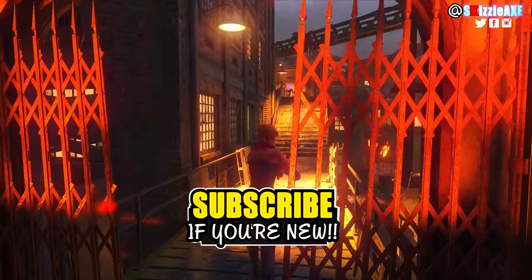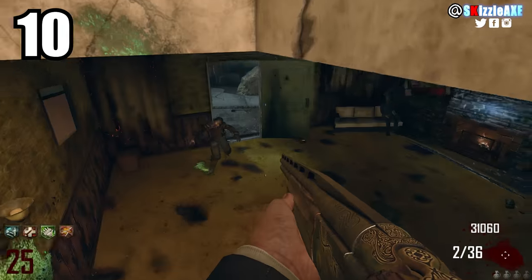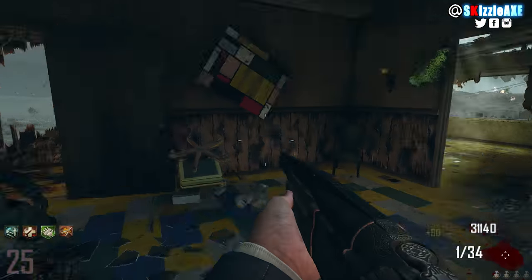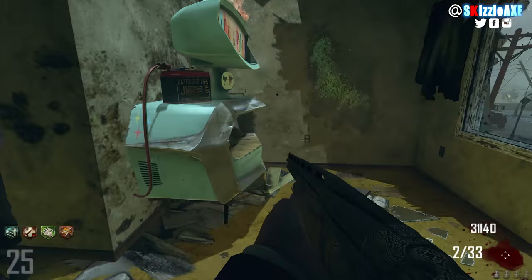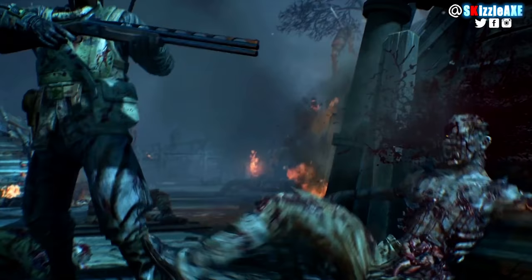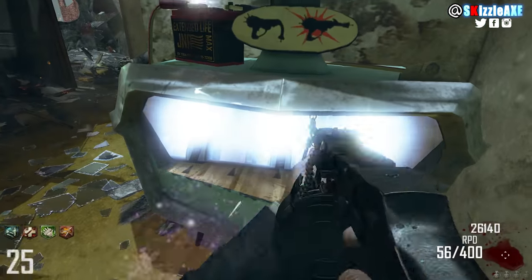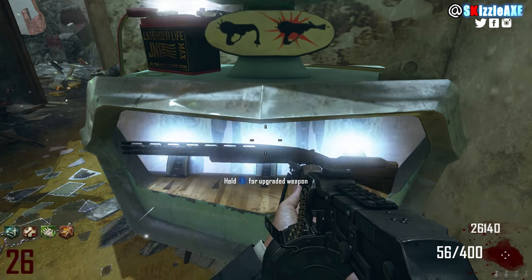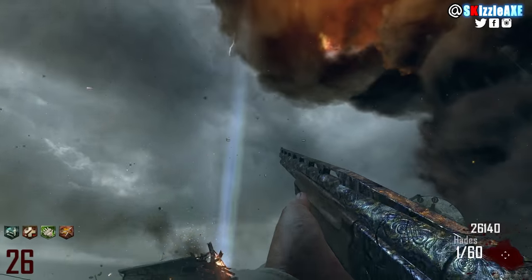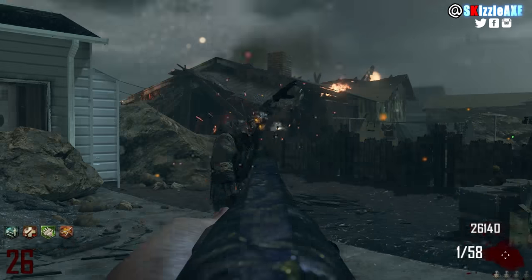Coming in at our number 10 spot, ladies and gentlemen, I'm talking about the Olympia — that pew pew 500 dollar gun. Nikolai actually used it in the Origins trailer and the Origins remaster cutscene. It comes in with 2 ammo in the chamber and 38 ammo in reserve, and noobs would consider deleting their game rather than playing with this gun.